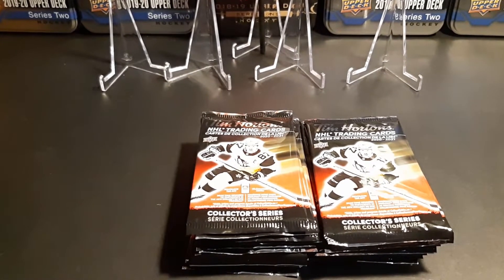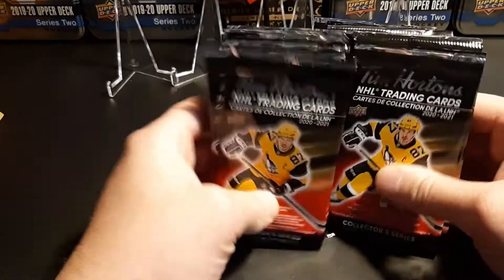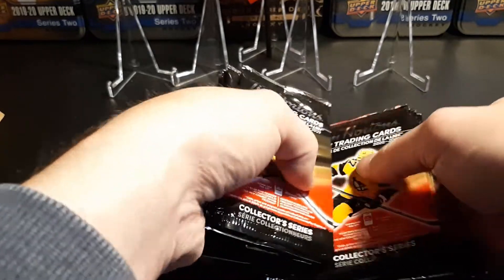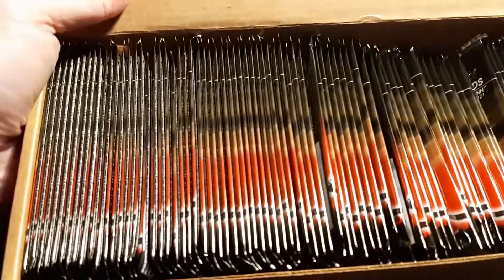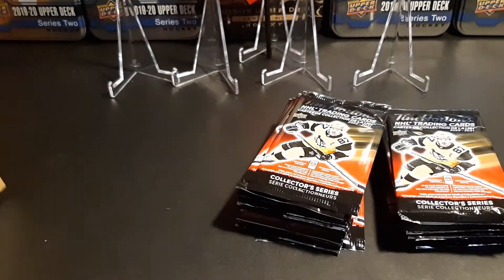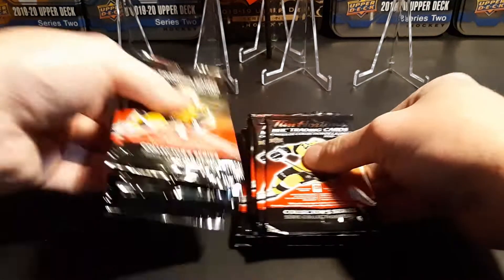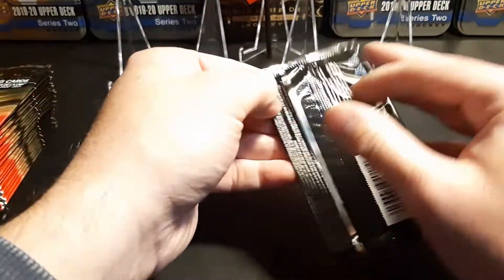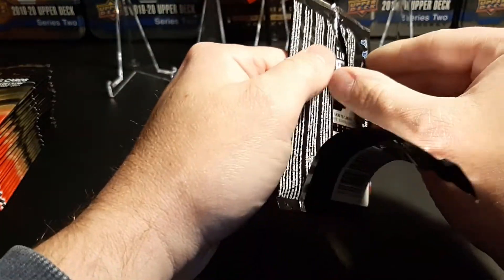Hi, welcome to Canadian Card Breakers. Today is November 12th and it's Tim Hortons card release day. I'm going to open up 25 packs in my first video — I've got a whole box of a hundred here, so I'm just going to break it up in a four-part break so the videos aren't too long. I'm excited to get at it. I've watched a couple of videos this morning already and I've really liked the gold etching cards — they look pretty sweet.